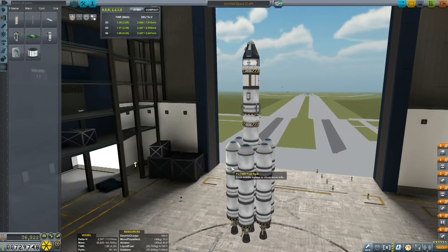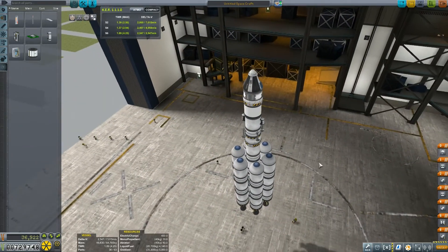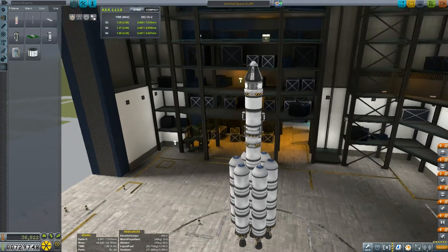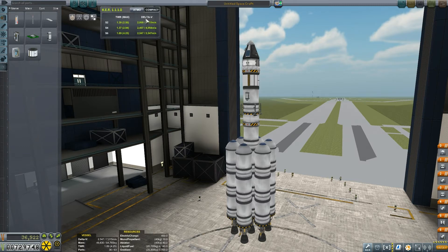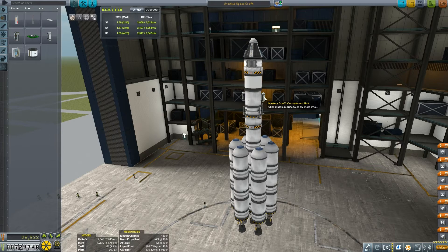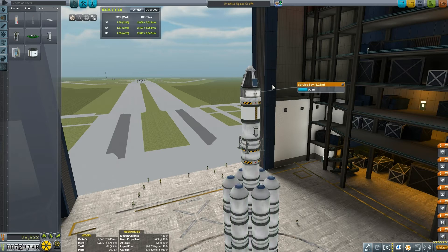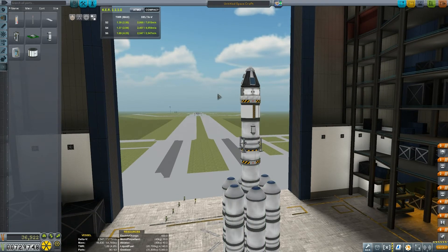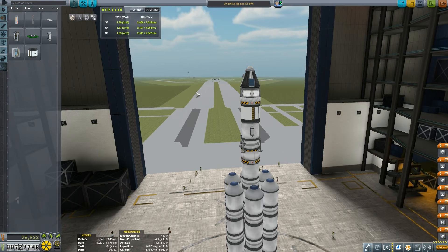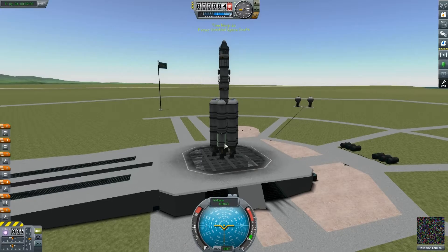Hello everybody and welcome, my little rainy rhinos. Today we are planning on going to the moon and returning — whether that's going to work or not we'll have to wait and see. This is the rocket I've designed that hopefully will get me there. It's got a delta V of 7,015 meters per second, carrying all the scientific instruments I have available, an antenna, a service bay with battery packs, solar panels to recharge, and some tiny micro landing struts which I'm not sure will hold up under landing.